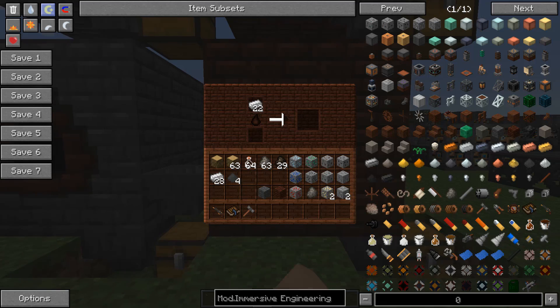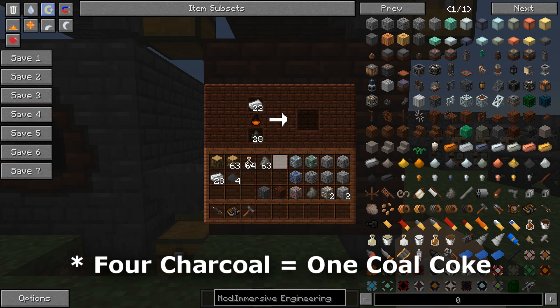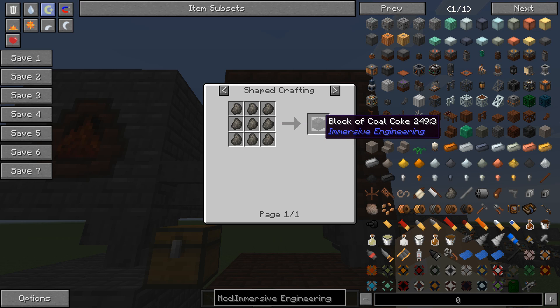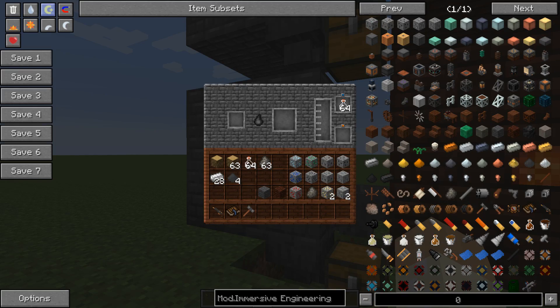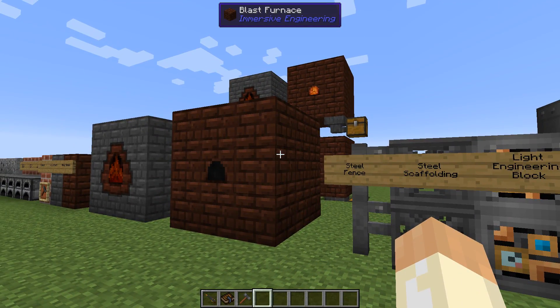We have made charcoal and creosote bottles. For the blast furnace you can use both charcoal and coal coke, but coal coke is more efficient — you need three charcoal per coal coke to be as efficient. You can also use blocks of coal coke, which are even more efficient: 12,000 ticks compared to 1,200 ticks, and you need nine to make one block. You'll probably need several ovens, not only one, because this process is very slow.